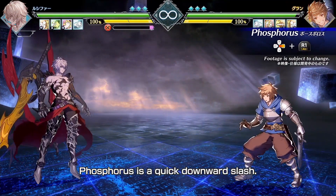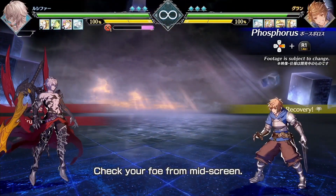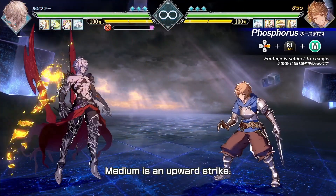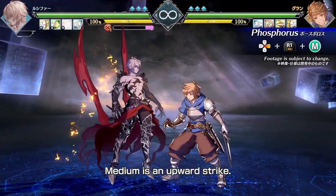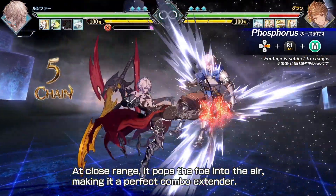Phosphorus is a quick downward slash. It reaches far and comes out fast. Check your foe from mid-screen. Medium is an upward strike. At close range, it pops the foe into the air, making it a perfect combo extender.